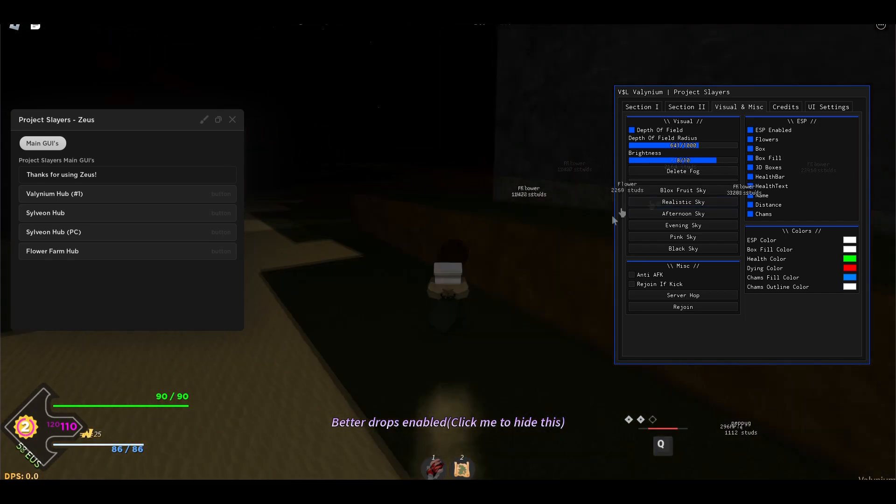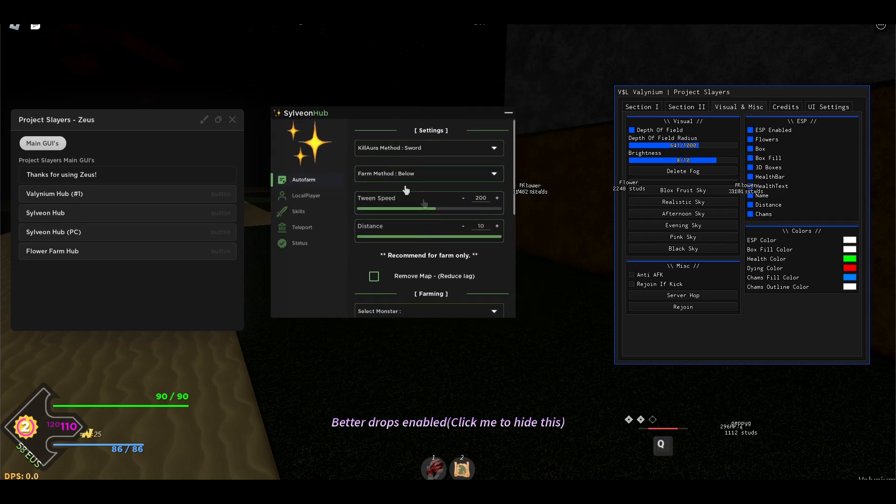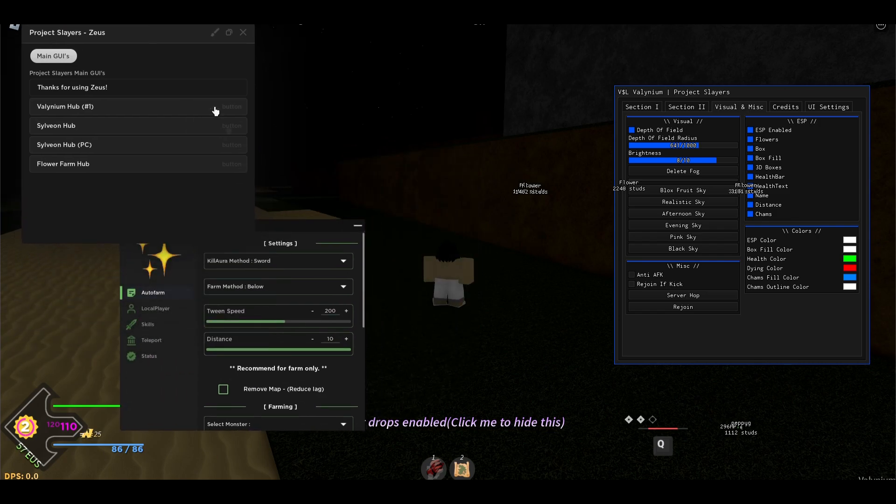You can also enable ESP and have a flower box showing everything. You can see the flowers right there — pretty cool. That's everything for this hub. Let me also open the next hub — this is the mobile version and then the other one is the PC version. Let me show you the mobile version quickly.